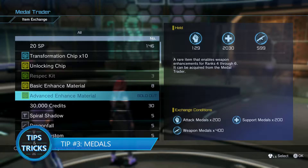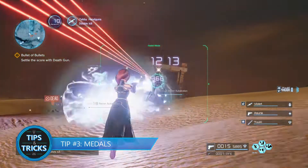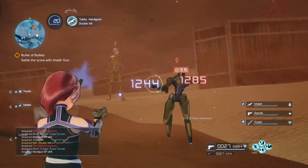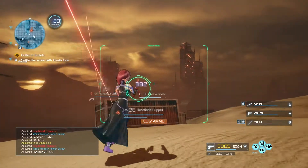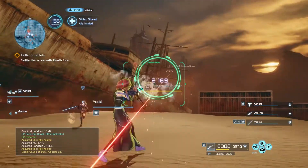Tip number three: medals. While you're killing off enemies in spectacular ways, you'll begin to accumulate medals for completing specific actions in battle. Doing so will increase your medal gauge on the top left of your screen. As your medal gauge increases, so do the stats of each member in your party. This gauge also increases through your team's actions.